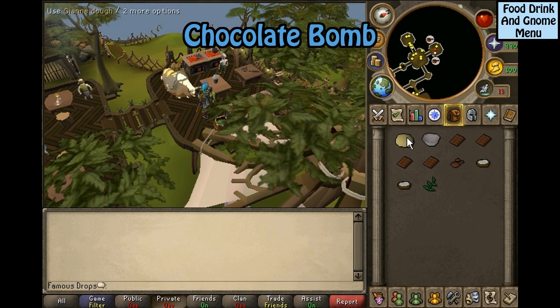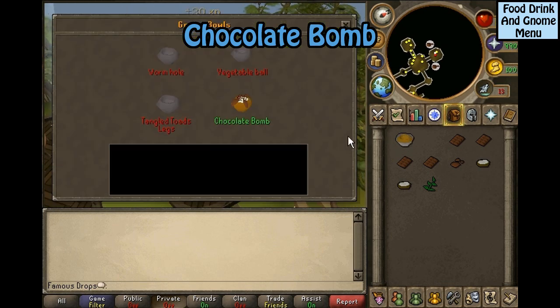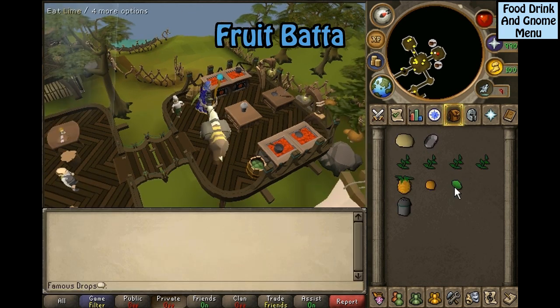For a chocolate bomb, you will need Jean dough, a gnome bowl mold, four chocolate bars, chocolate dust, two pots of cream, and equa leaves. Use the dough on the mold, then use the raw gnome bowl on the gnome cooker. Click on the half-baked bowl and select chocolate bomb. Use the half-made bowl on the gnome cooker, then use the unfinished bowl on the chocolate dust or the pot of cream.